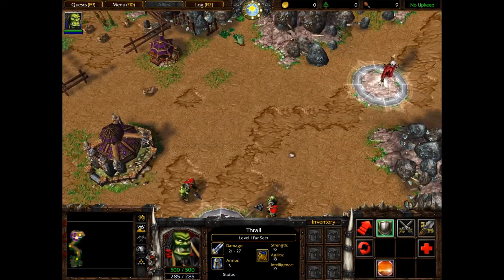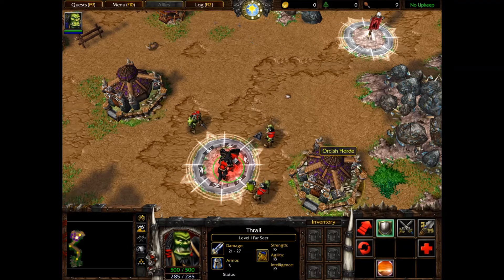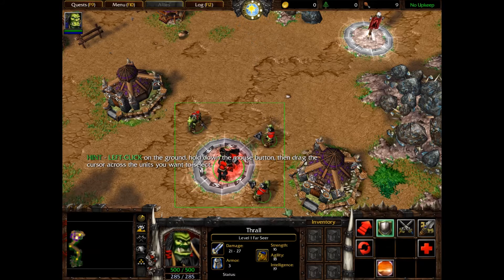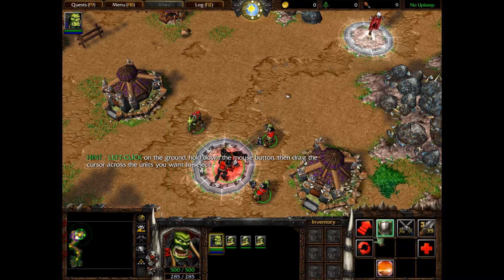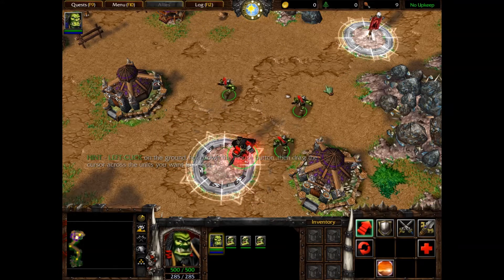That looks so dumb. In order to have Thrall and his troops move together, you must first select all of them. Let's get on with it. Left click on the ground, hold down the mouse button, and drag - oh, I can select - no power. Now that your troops are all selected, order them to move to the next banner. It's all restless. Everyone move.